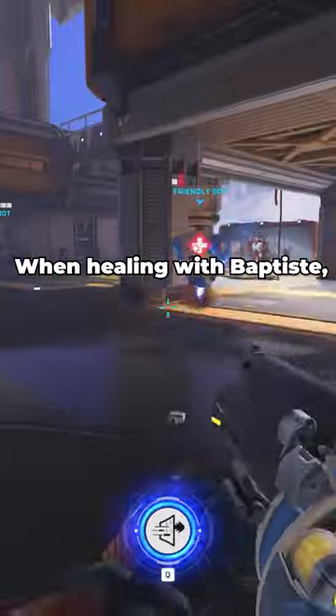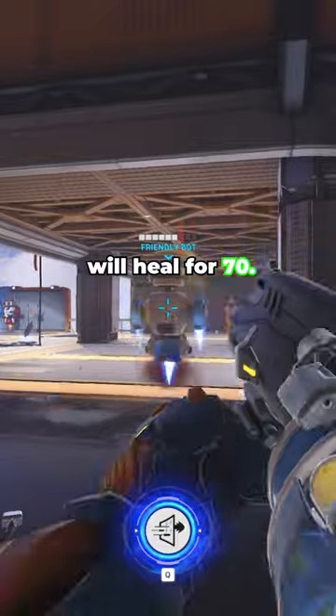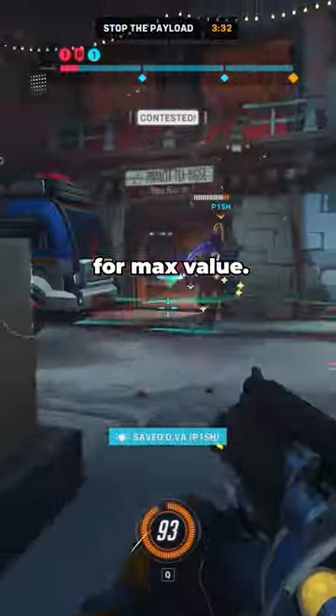Next, direct hits. When healing with Baptiste, don't always shoot lazily at the floor next to teammates. Splash shots will only heal for 50 whereas direct hits on teammates will heal for 70. Splash healing can be more effective in situations where the team is bunched up, but in general it's better to actually aim at your teammates for max value.